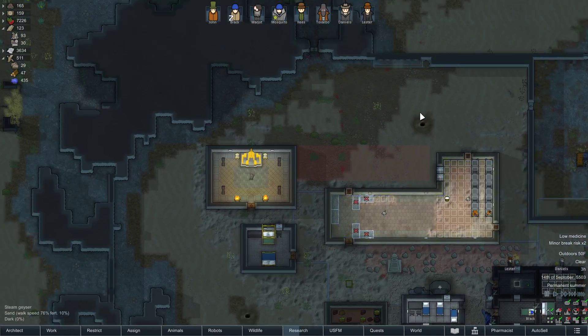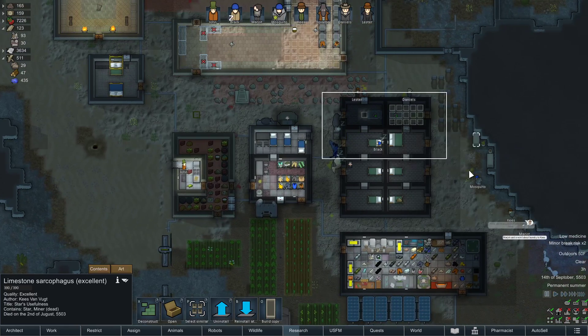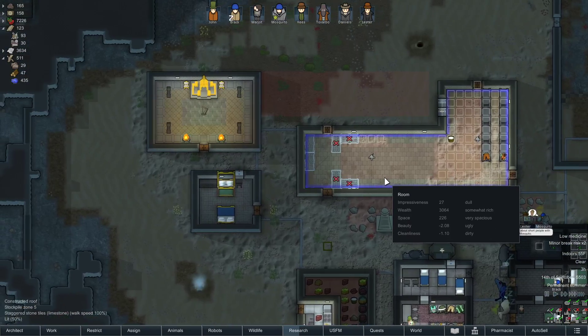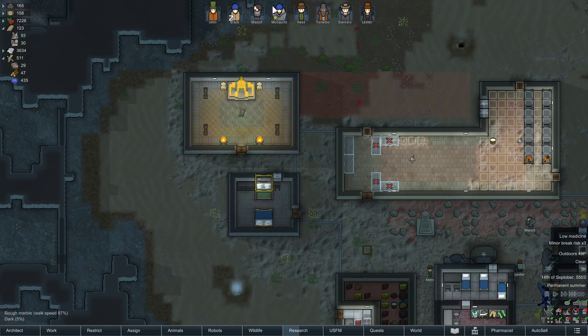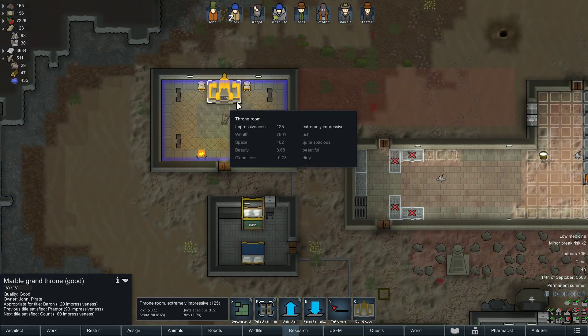Hello everyone and welcome back to RimWorld Royalty Let's Play episode 29. Since last episode, we got storage up and running, survived a flu epidemic, and got this grant thrown up.